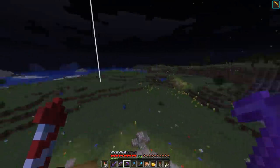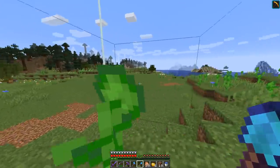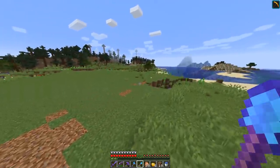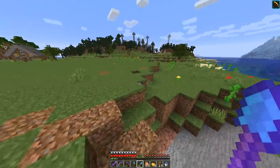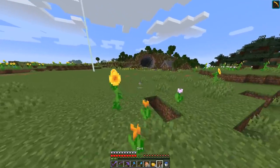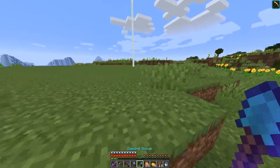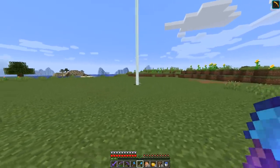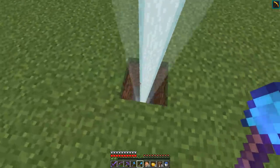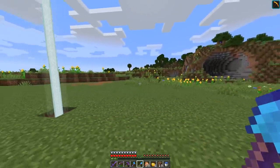I terraformed this entire area — I used some of the dirt from mining to fill in a lot of the holes and flattened out a lot of the land, so we have some room to work with. I also used my water bucket as a lawnmower to plow down the plants and grass, giving us a nice big flat area to build. I'm thinking I might make the beacon some sort of center of town, maybe like a fountain or a statue, and then around it make some custom trees, a garden area, maybe some small houses or shops.